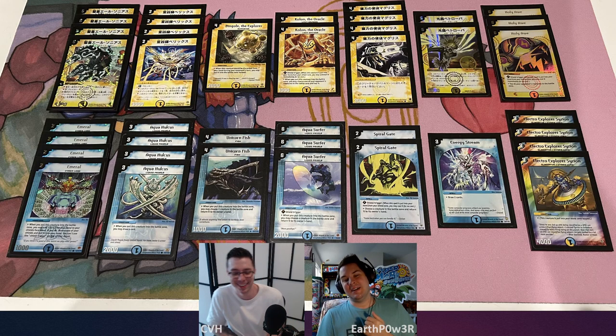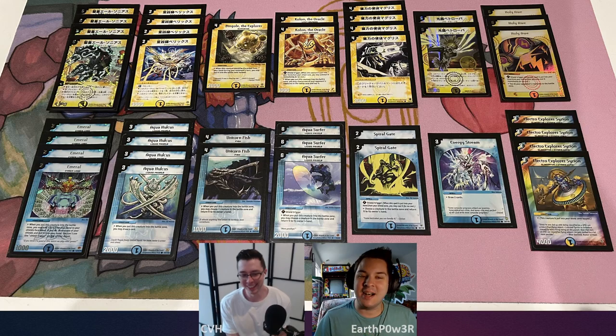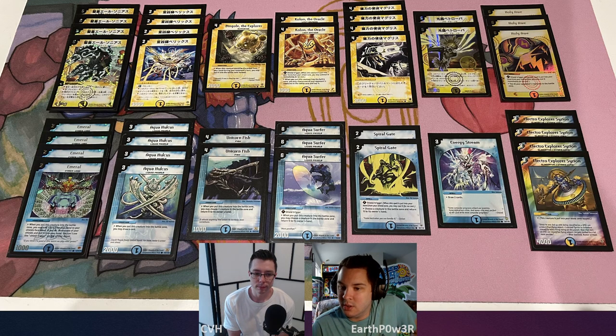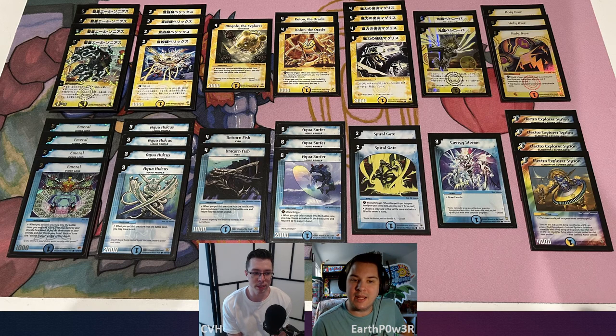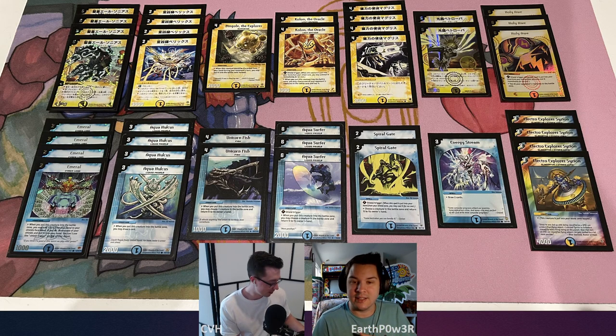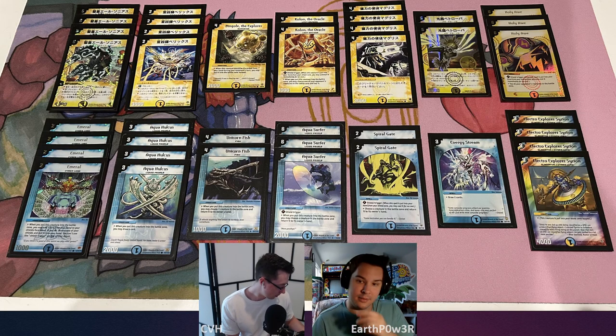So a lot of Japanese cards here. Warlord Alzonius: 5 mana, 8,000 power, Evolution of a Gladiator. You get key cards like Beelix, Bingle — which is a fun card to play in a deck like this — and then Electro Explorer Siren, which is in English. Those are all your Gladiators, just 9 or 10 of them.